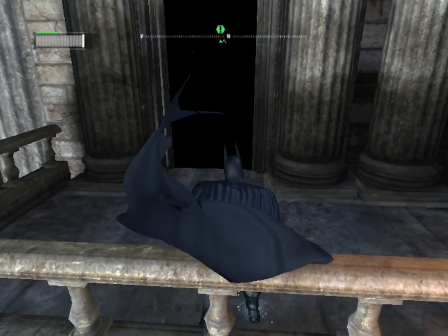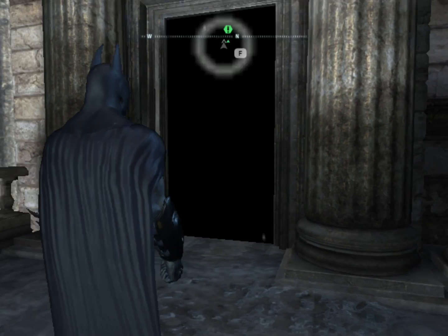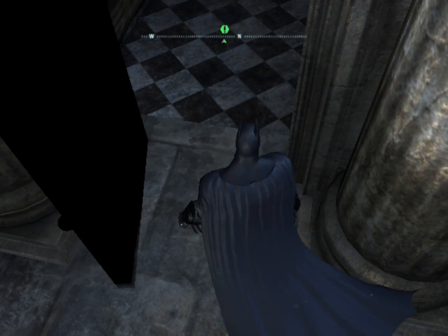Here's one of the things disabling dynamic lights seems to affect, which is doorways that lead to objectives. I'm not quite sure why, but it's not a big deal in my opinion. Either way, let's start the tweaking process, guys.